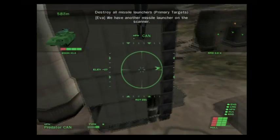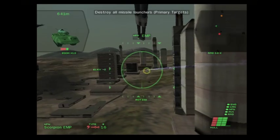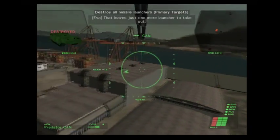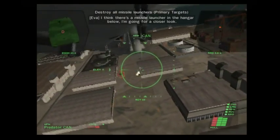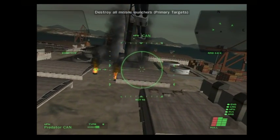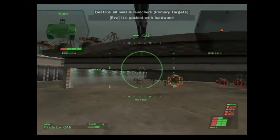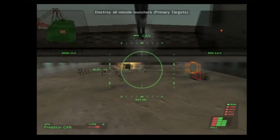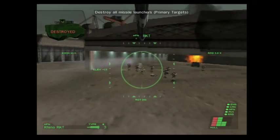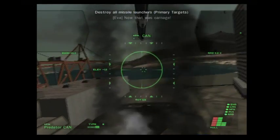We have another missile launcher on the scanner — the cannon can't get through that armor. That needs just one more launcher to take out. Good work. I think there's a missile launcher at the hangar below, I'm going for a closer look. It's trapped with hardware. Full dive — enemy's on the right side. That's carnage.